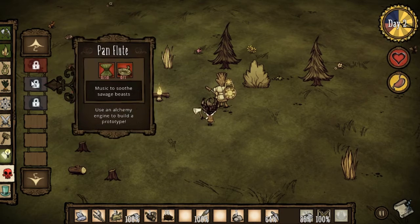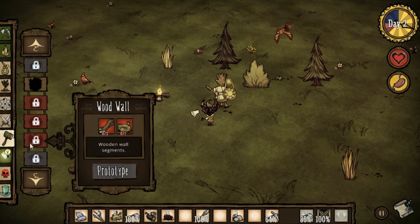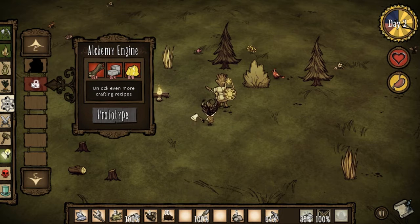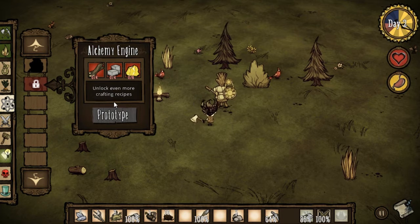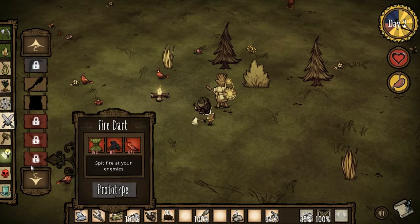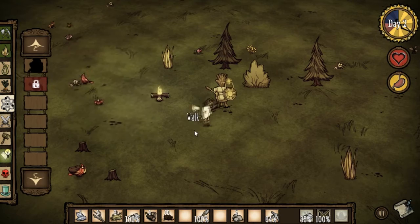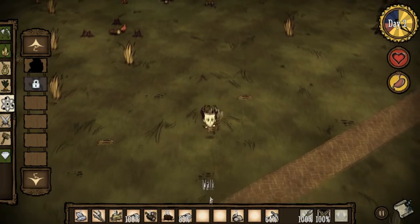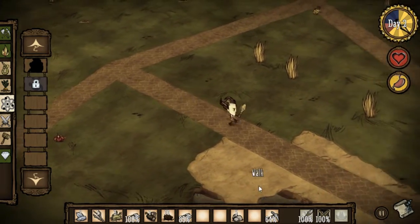I don't think I can break down that science machine. What is this area — magic? The alchemy engine is similar to the science machine, because once you build that you can make other things that you need the alchemy engine to make. I know I saw a few things that said you need it. We need cut stone for that, and I'm not even sure what that is, so we cannot do that yet. Let's equip our spear and continue on. We have a weapon, we have some armor — I feel a lot safer already.